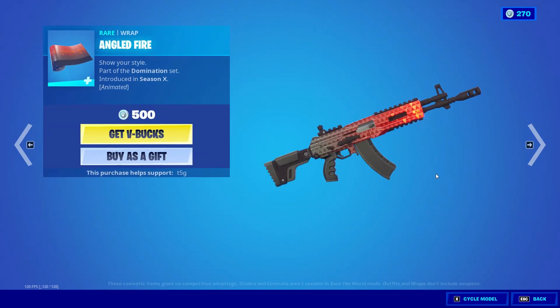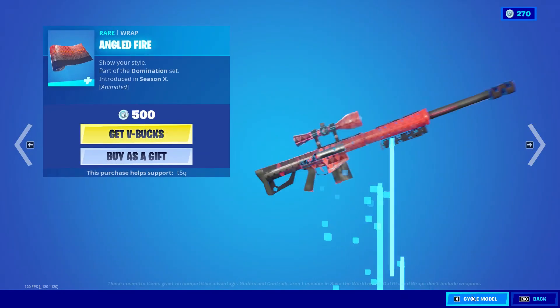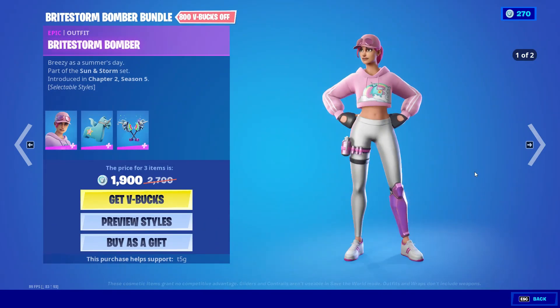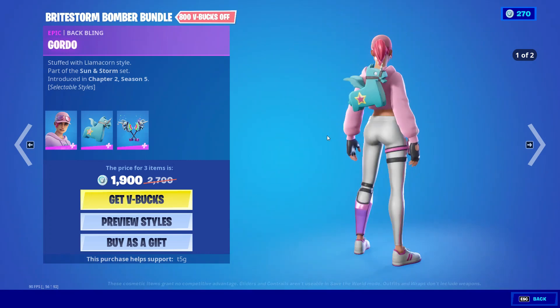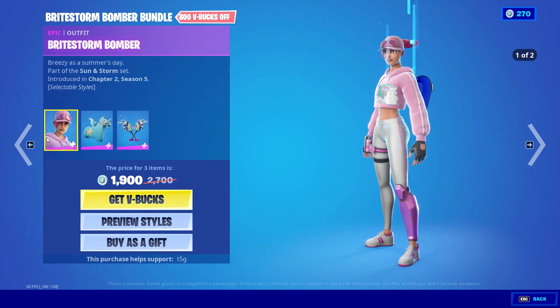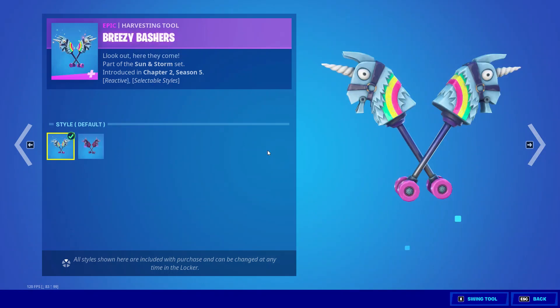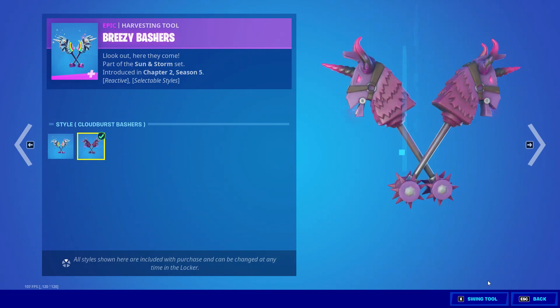We also got the Angled Fire Raft. As well as we also got the Bright Storm Bomber skin with the backbling Gordo and the Breezy Bashers with two head styles for all the cosmetics, with the pickaxes having different sounds depending on the variant you pick, which I think is a really neat feature.